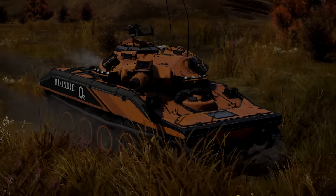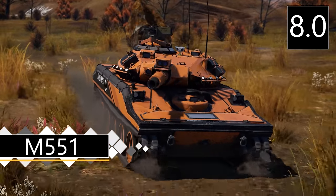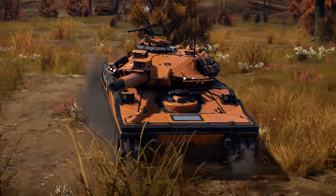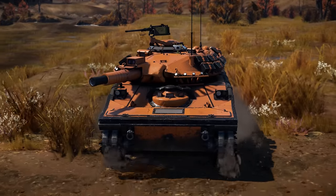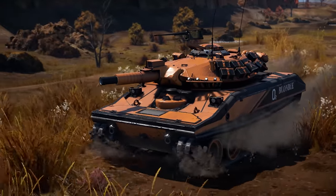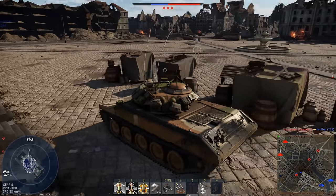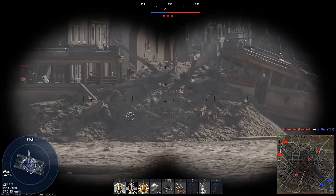Starting off today — feels weird saying that again — we have the M551 Sheridan, which marks quite a big jump in technology from the previous tier. This is the point in the game where the fundamentals of vehicles change. At the start of rank 6 and around 8.0, a lot of new technologies appear almost all at once, so making a good start into rank 6 is important, as there's a lot of new things to learn quite abruptly.